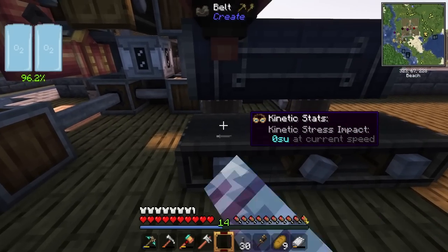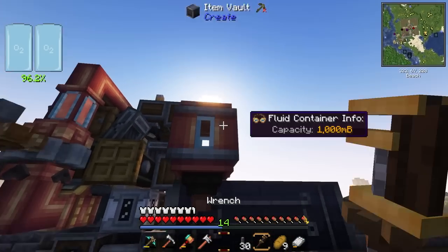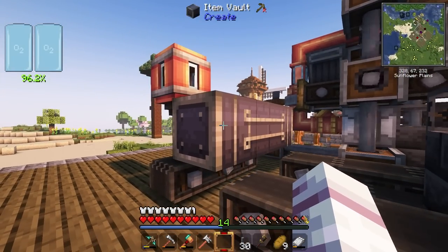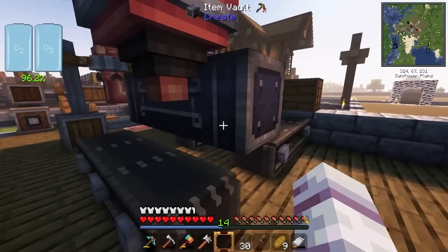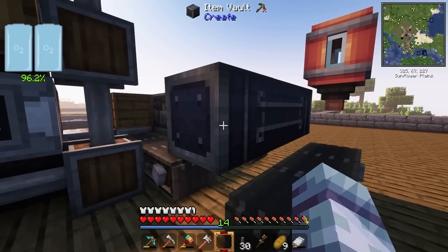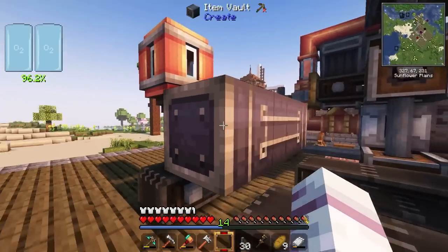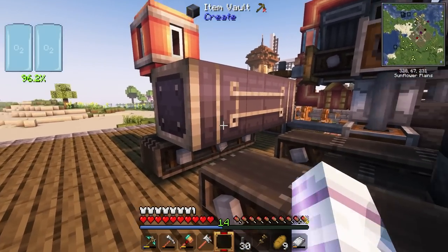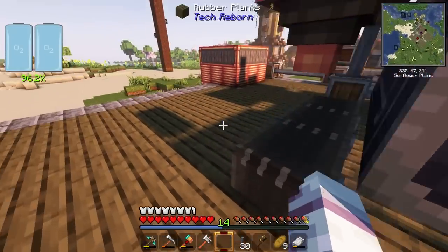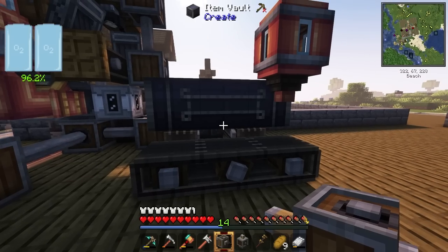We're going to have a belt running on the back side — this is actually where all the processing is going to happen. We're going to have a spout that places the fluids. The spout goes over here because this is the initial input, going into the item vault which extends all the way across. It's then going to output onto the belt, take it off, put it back into the item vault, and spin it back around — this will be the output, filtered to only accept the output item.